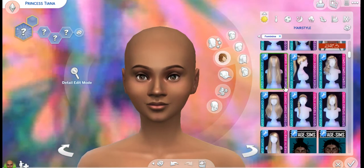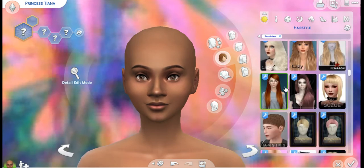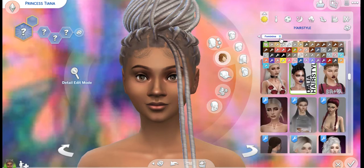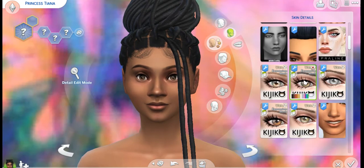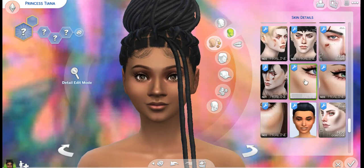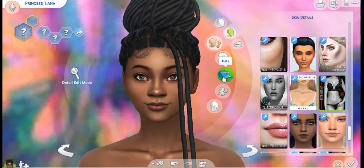I knew exactly what hair I wanted to give her. It's new hair that I got in my game and I knew exactly — I was like, this is for her. I love it. It's one of my favorites. And I forgot the skin details — I was like, why does she look so weird? Because she doesn't have any skin details on. I think she's super cute.